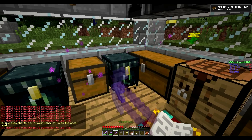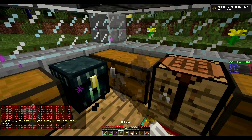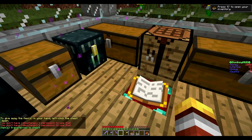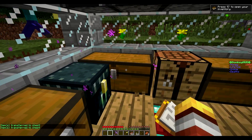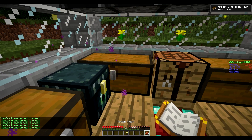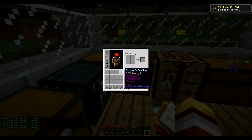The cool thing is you can have a little mailbox system with this plugin. If you have a chest in your claimed area and someone left clicks it twice, they donate whatever is in their hotbar into the chest. This would be cool if you had a little mailbox outside your house with a sign explaining how to donate stuff to your chest.